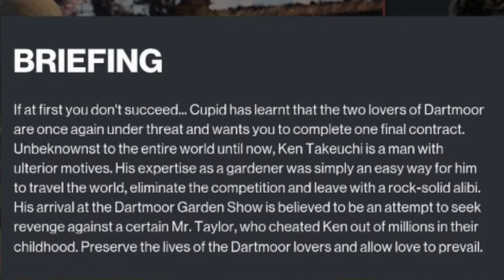Today's briefing: if at first you don't succeed... Cupid has learnt that the two lovers of Dartmoor are once again under threat and wants you to complete one final contract. Unbeknownst to the entire world until now, Ken Takashi is a man with ulterior motives. His expertise as a gardener was simply an easy way for him to travel the world, eliminate the competition, and leave with a rock-solid alibi. His arrival at the Dartmoor Garden Show is believed to be an attempt to seek revenge against a certain Mr. Taylor, who cheated Ken out of millions in their childhood. Preserve the lives of the Dartmoor lovers and allow love to prevail.